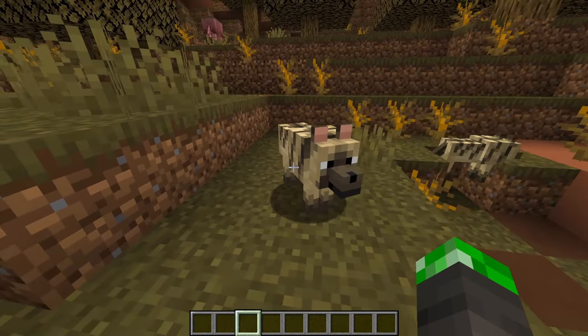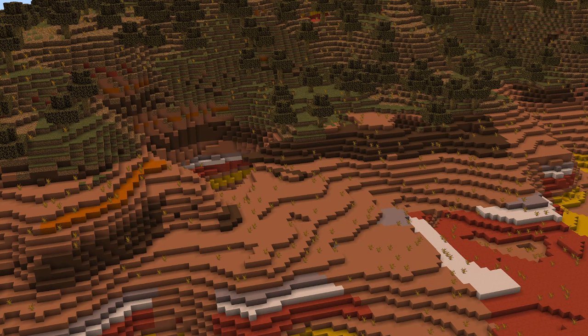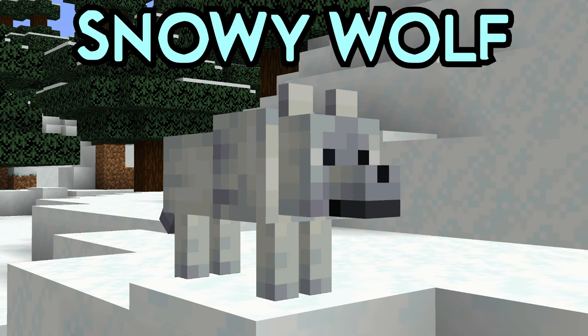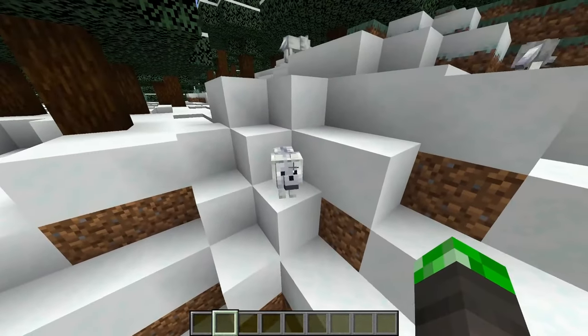After that is the striped wolf. This wolf is probably the rarest wolf as it only spawns in wooded badlands biomes, which are quite difficult to find. Then the snowy wolf — it's snowy and it spawns in snowy groves.